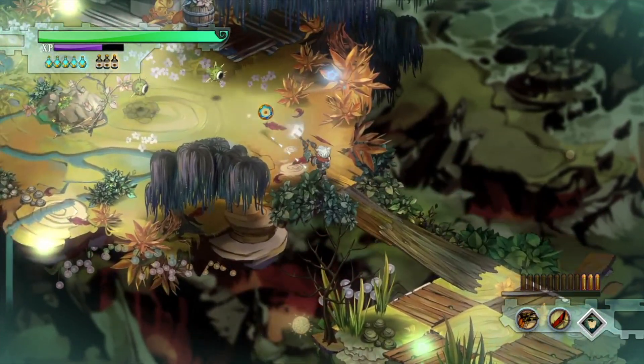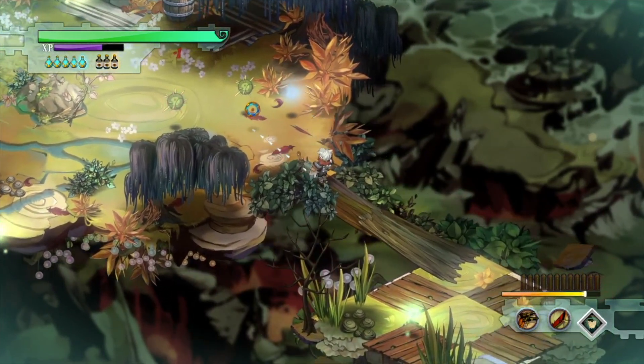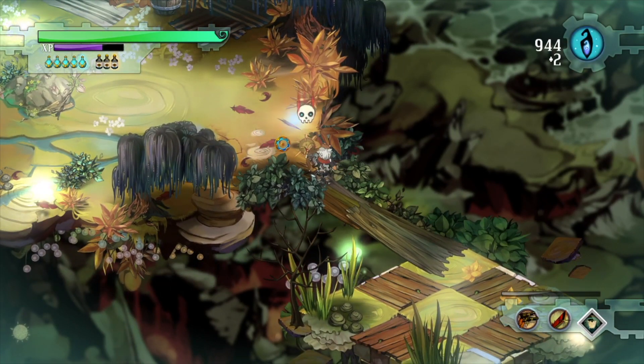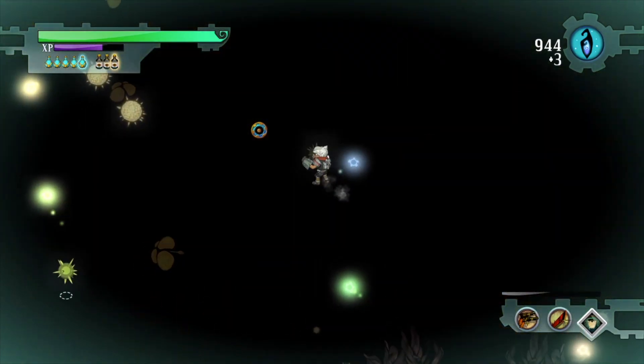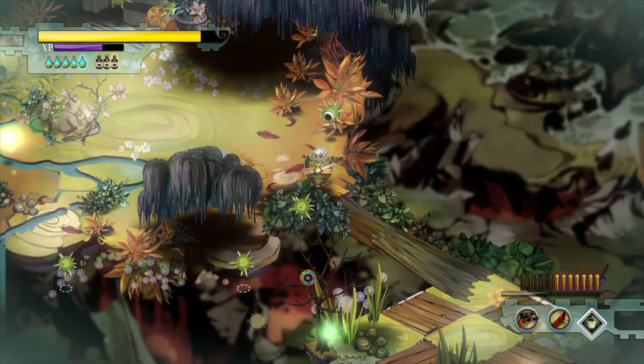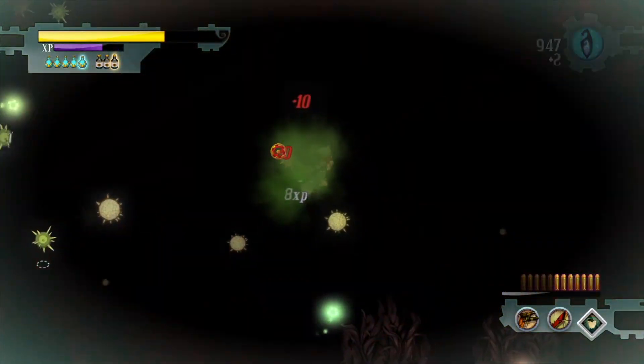Everything glows. The desaturation then turns back up the colour, going between the two really works to do flashback to the past and then return to the present. Or if you get hit by a poisonous mushroom, everything becomes really vivid. Definitely the art style is the main draw of this game.